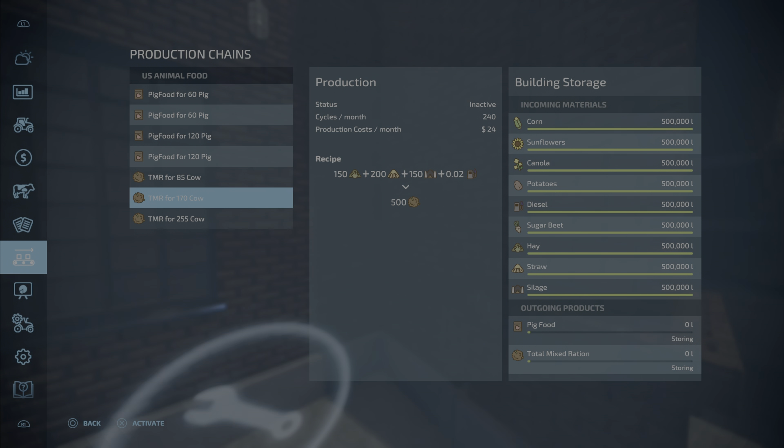The TMR for 170 cows will produce 10,000 liters per hour and 240,000 liters per day — that's the third production tier. If you have them all turned on, that's 17,500 liters per hour and 420,000 liters per day.